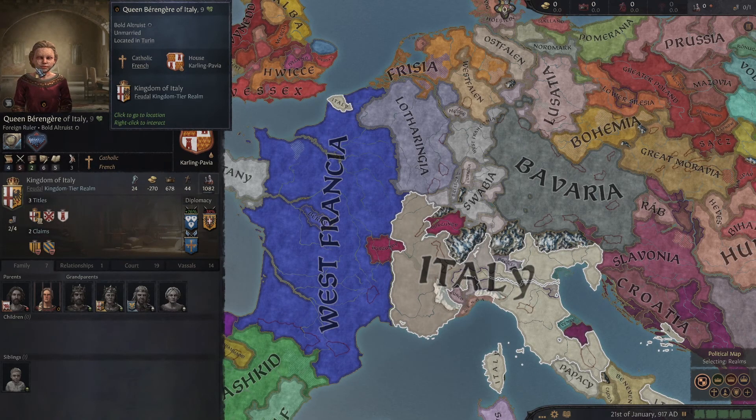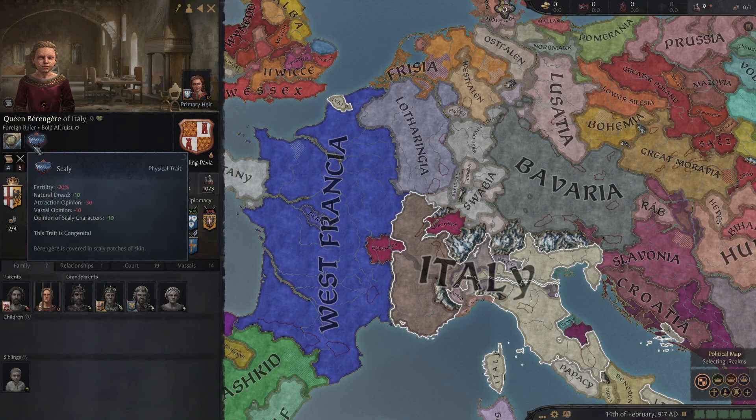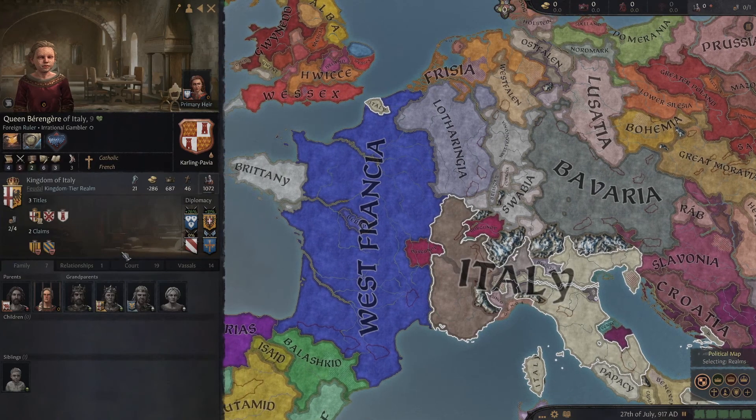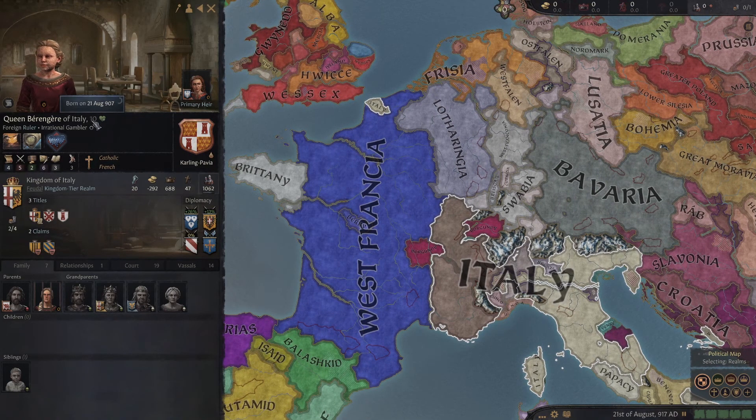She doesn't look good. Oh, she's scaly. That makes sense - natural dread plus 10! She's curious. How old is she? She's nine. That makes sense. Oh, she's 10 now - happy birthday!